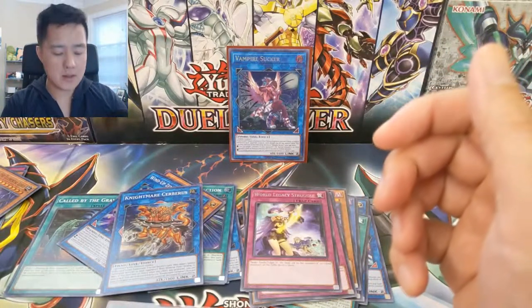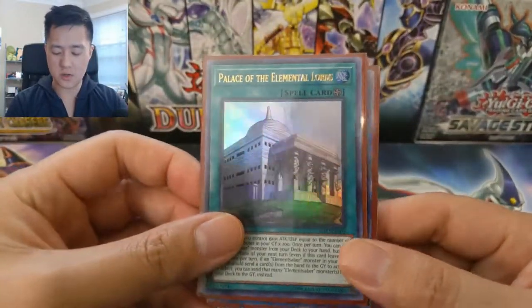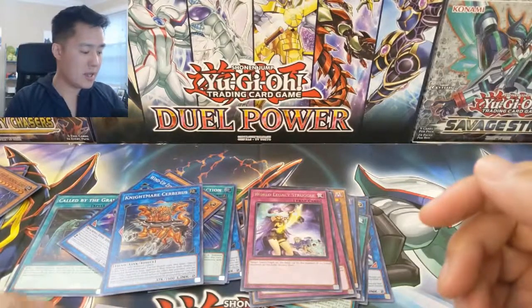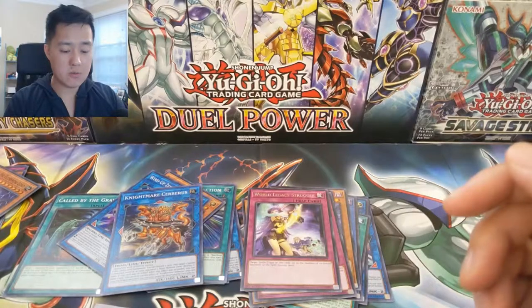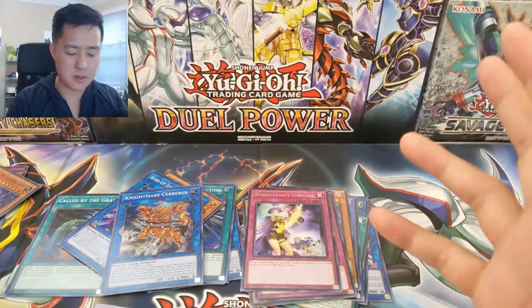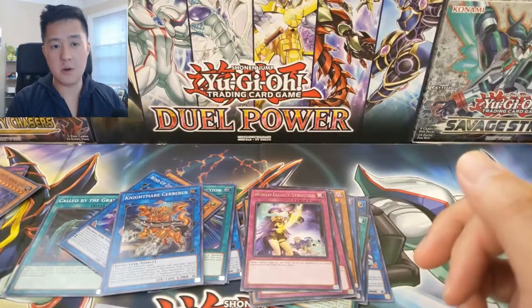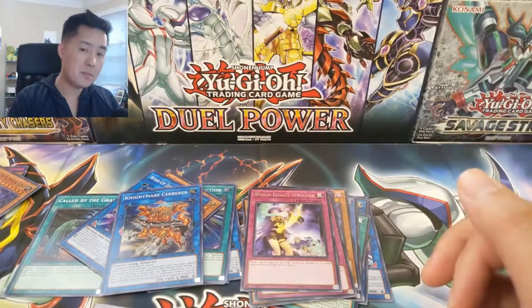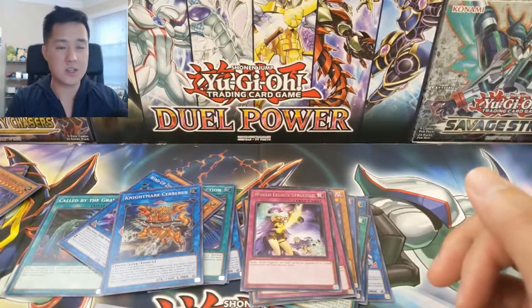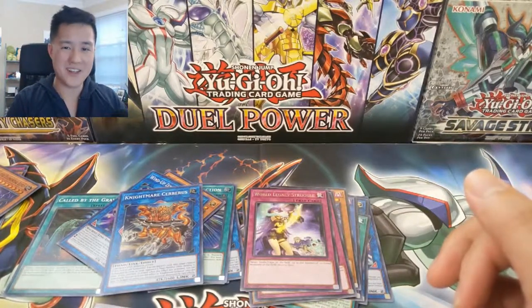So, better than our first opening of this set. We got an ultra rare in Palace of the Elemental Lords, which is just okay, but I'm very happy with the Vampire Sucker pull. Three boxes, pretty good results. Let me know what you think in the comments — maybe there's a card I'm not familiar with that's actually a bigger hit. If you enjoyed this video, please hit that like button and subscribe if you're new to the channel. I'm AwanaTurtle and I'll catch you guys next time, peace!